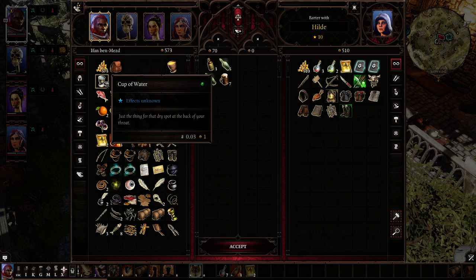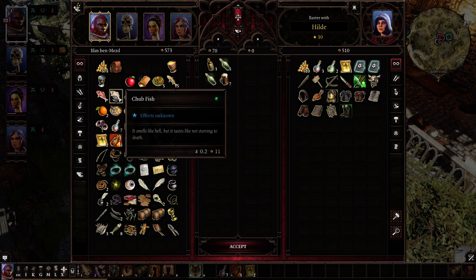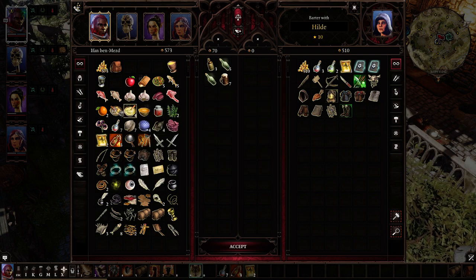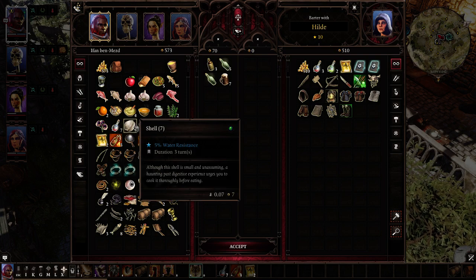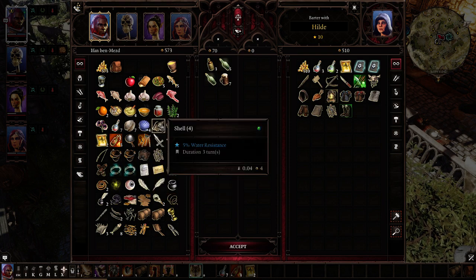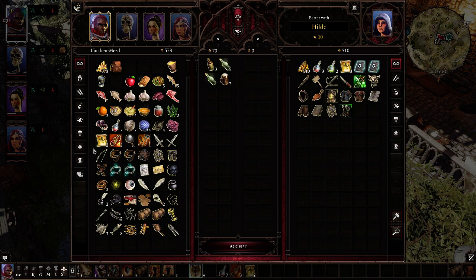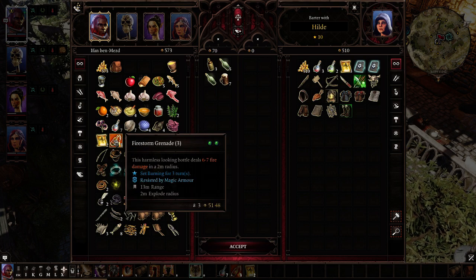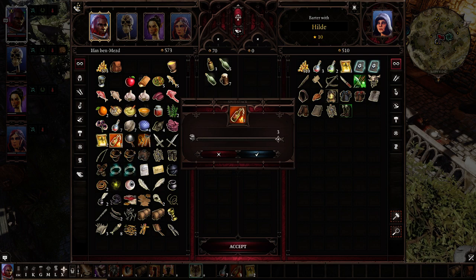I can't imagine booze being that useful for crafting, and it doesn't heal you. I'll keep all the food and other things that seem like they could be used for potions. Shells aren't worth much — only one gold apiece. Am I ever going to use these grenades? They're pretty valuable, but I have a feeling I'm never going to use them, so I think I'm going to sell them.